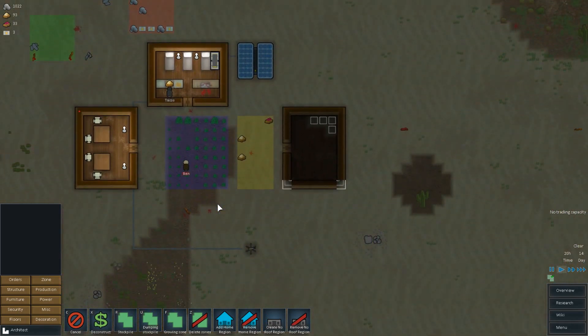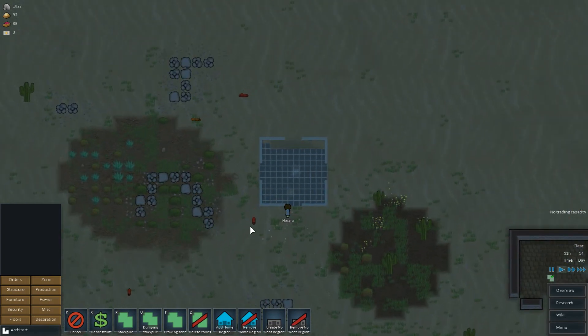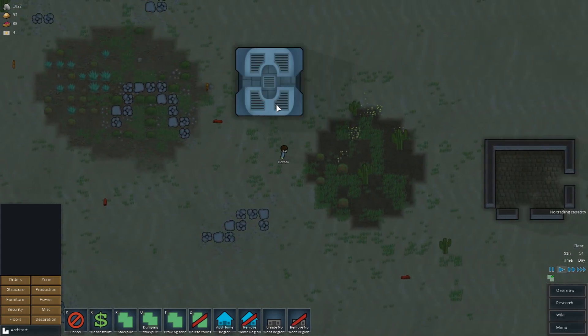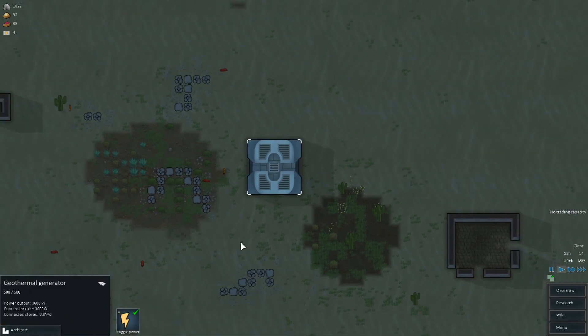Ben is making the potatoes grow, which is nice. And Hotaru is building a geothermal facility. The roles have been completely reversed — everybody is doing stuff they shouldn't be doing. Ben should be on cooking. Tacos, we're taking you off cooking — look, 3 out of 20. But look at Ben, that's 6 out of 20. Actually we'll leave that — they'll skill up and it'll be nice. Hopefully this thing will actually work. It's enormous — look at the power output on this thing!